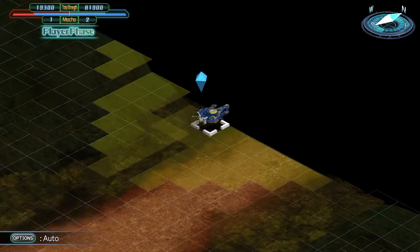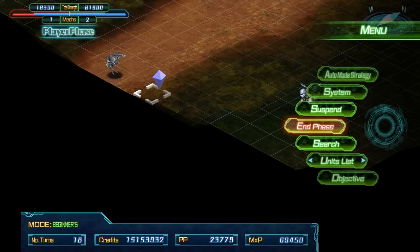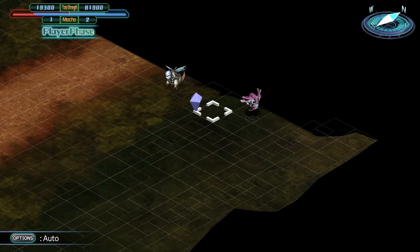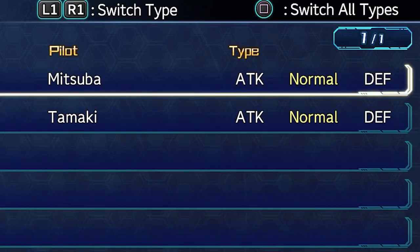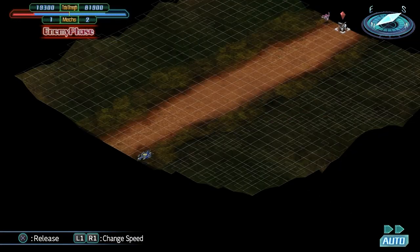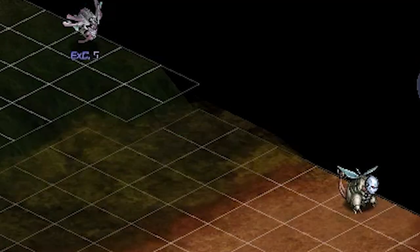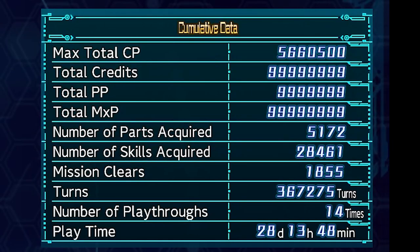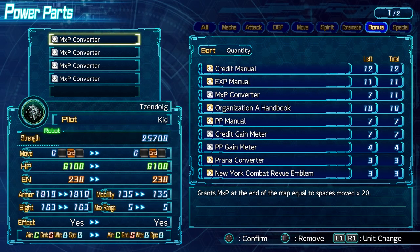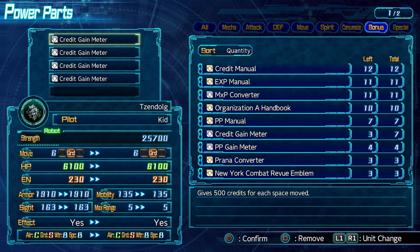If you've been following me since the release of Super Robot Wars 30, you may remember a guide on how to AFK farm these resources by exploiting the auto mode function added in this game — I'll leave a link in the description. Just set it up to run while you're asleep or at work or school, and you'll have enough resources to max out a lot of stuff when you get back. You can actually stack these parts — throw on 3 or 4 PP Gain Meters, MXP Converters, or Credit Gain Meters to quickly rack up specific resources, and you'll be absolutely loaded in no time.